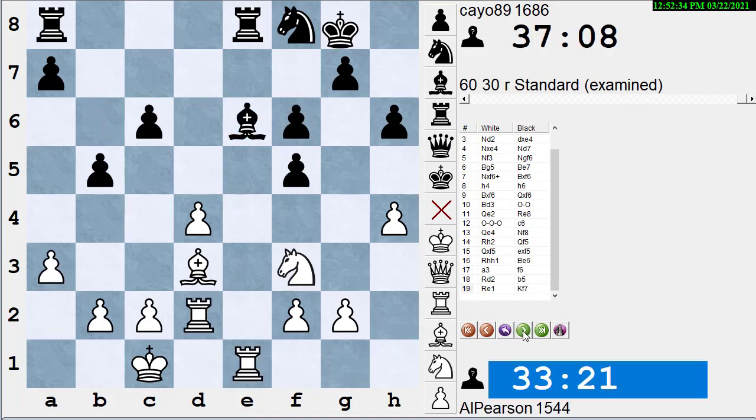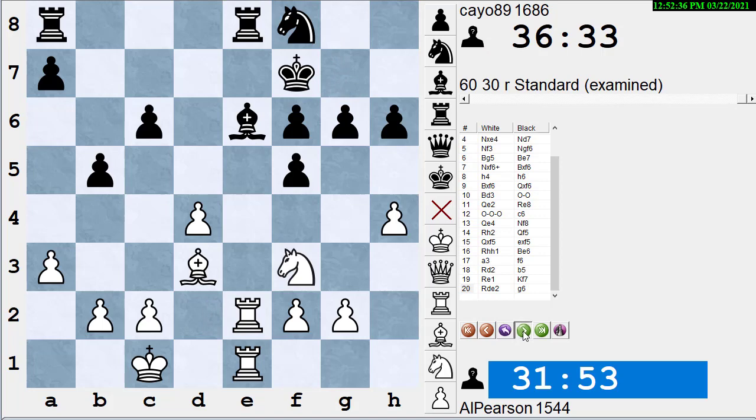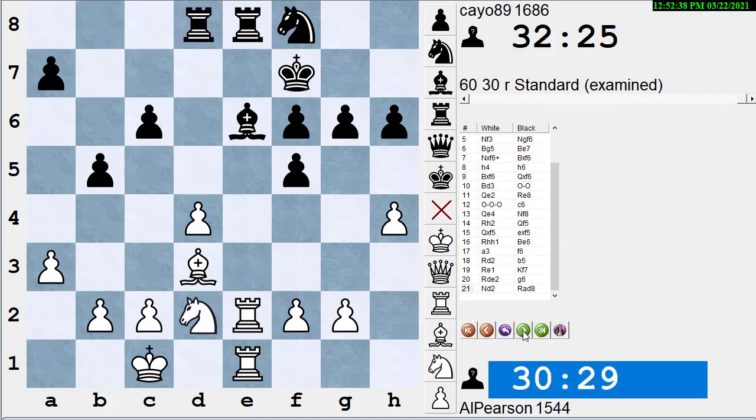White starts to speed up a little, which is good. They're in an endgame on move 21 with both sides having about 30 minutes left. That's not terrible time management — that's reasonable. But you're always trying to get your clock down towards zero. That's the best way to measure whether you're trying your best: if you're trying your best, you're playing slow enough to use almost all your time but fast enough to avoid unnecessary time trouble.